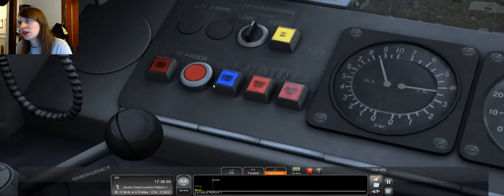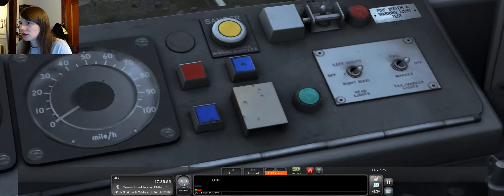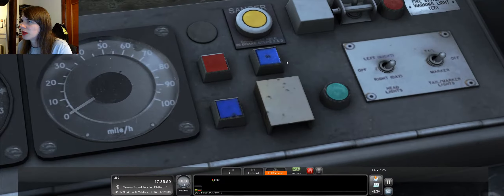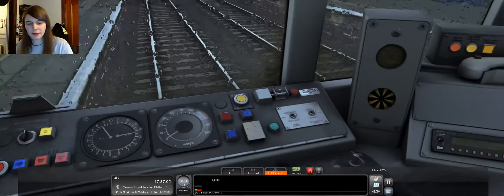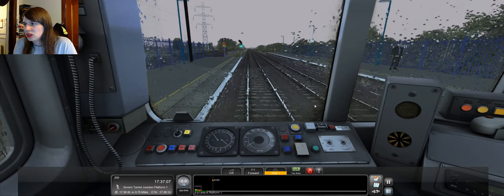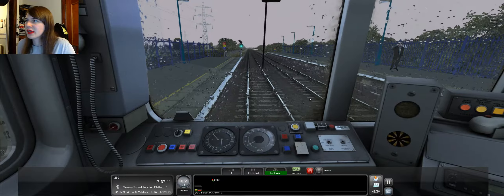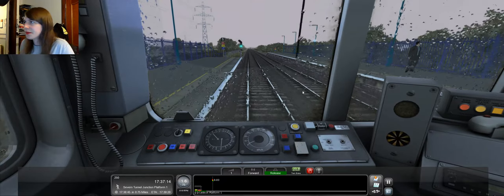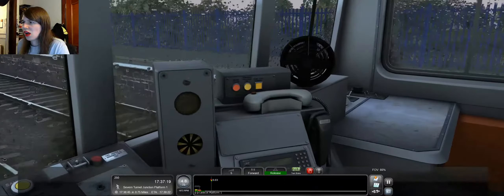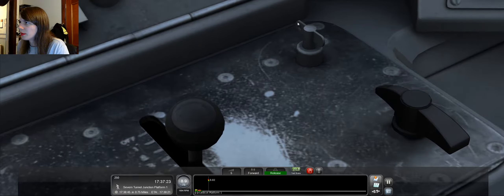How do I activate the window wipers? Got two buzzes, which is a good thing. Where are the window wipers? V — right, fair enough. Thankfully I can remember it. So we're off brake, let's give a little bit of acceleration. Where are the window wipers? There's none of that.